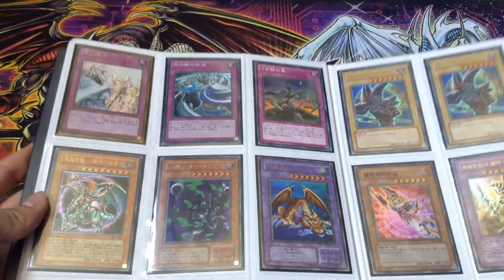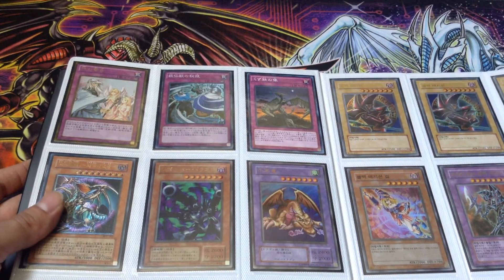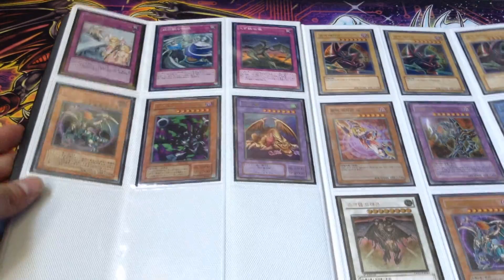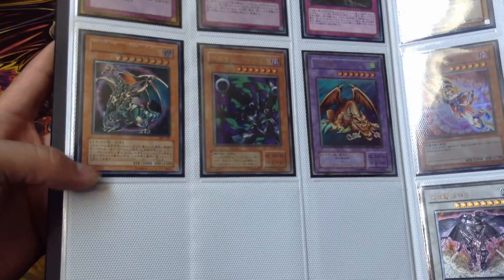For the traps, we got a Gold Secret Rare Solemn Warning, the Counter Trap card for Yosenju's, and Stardust Chronicle Spark Dragon or something like that from Synchron Extreme. Then we also have an Ultimate Rare Chaos Emperor Dragon - Envoy of the End.